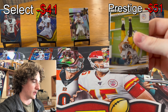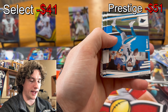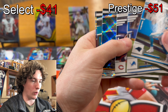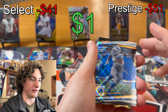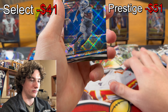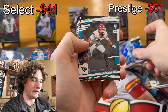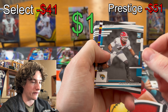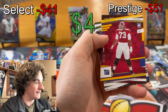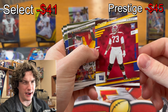Two more packs left. TJ Watt, Elvin Camara, Sam Darnold — the new starter of San Francisco. DeAndre Swift, Roquan Smith, Jamal Williams Diamonds. We got Jamal Williams, Jamal Charles Diamonds. Trayvon Walker and it looks like we got some color!